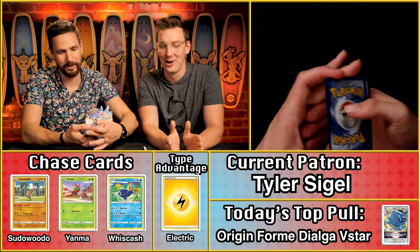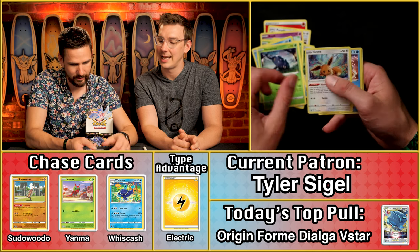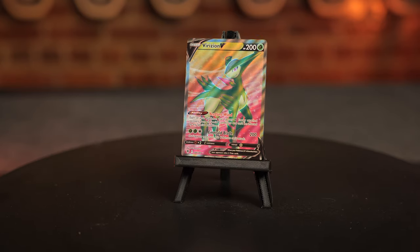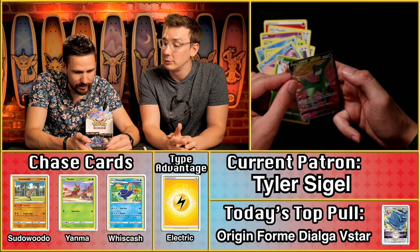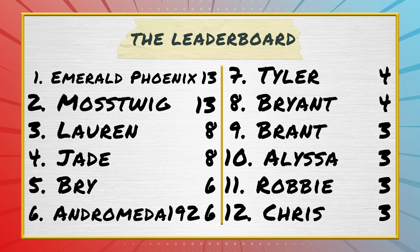Tyler Cygill is next. Another Scyther — Scyther has become a bit of a meme this episode. No lightning energy unfortunately. The Cricutune and — oh! — the Virizion V full art, number 164. That's a beautiful card. The Cricutune is not a rare card, so it's just the Virizion scoring points — worth $3.56, so a four-point card for Tyler.